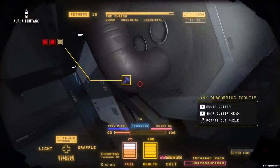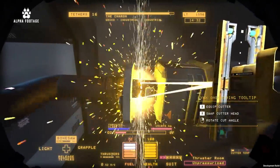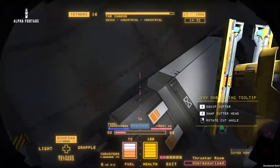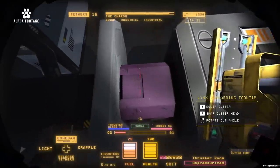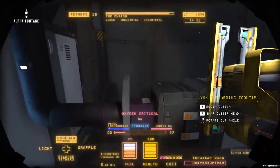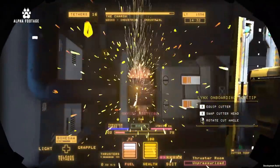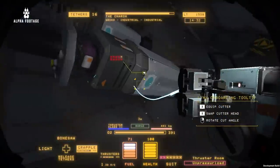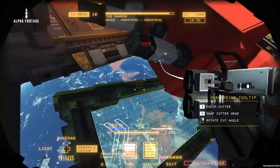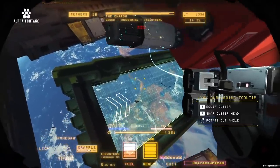Any additional components and resources you gather outside of your work order earn you extra credits that help you pay down your debt. Completing work order objectives earns you LINX tokens, which give you access to new tools and upgrades, as well as paying for your oxygen and tether supply. Salvaging high-value components like thrusters is always a good idea.